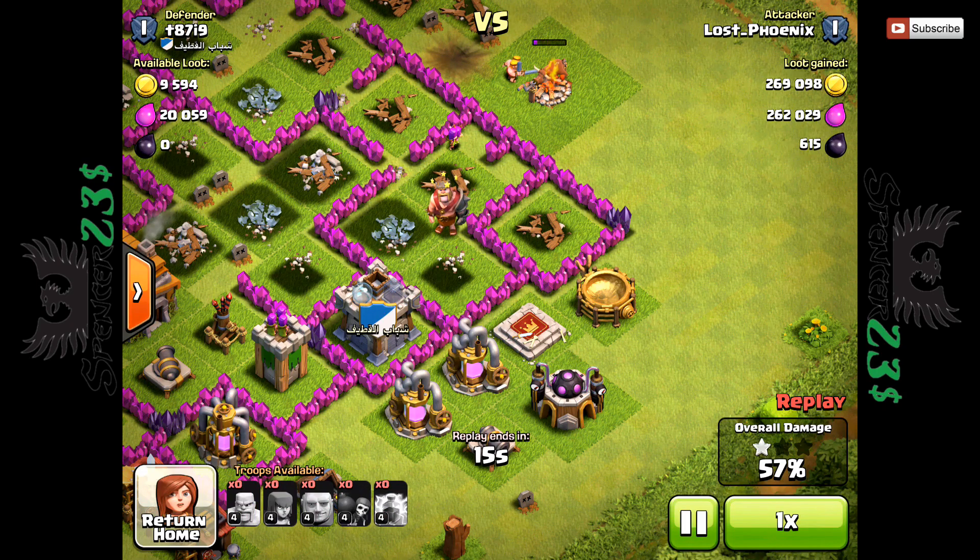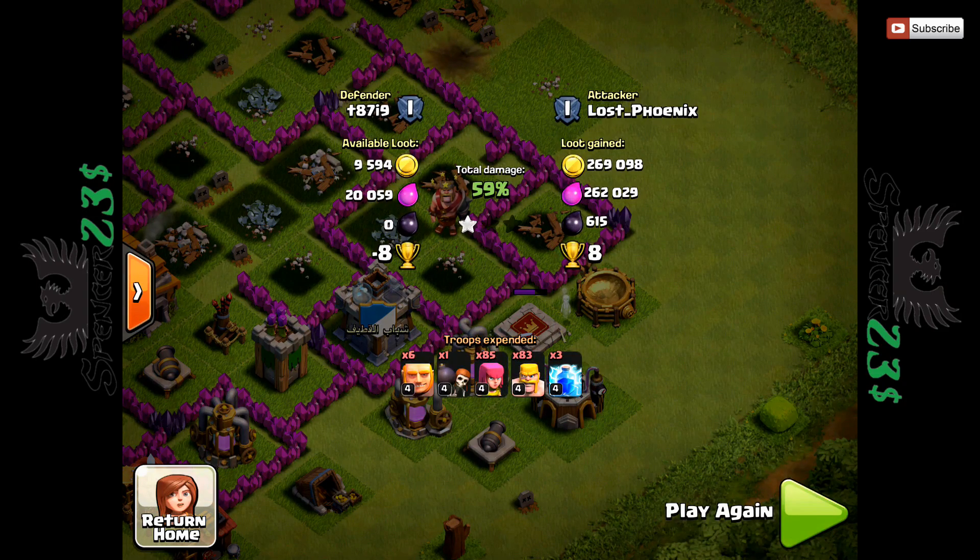Actually, when I was watching this replay back — because the live didn't record — I noticed something strange happened down here. My barbarians, which I thought were going to take that cookery pot, went straight for the plinth. I have no idea what AI tells them to do that. If you know, let me know in the comments, because it seems very weird.